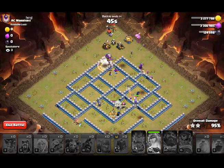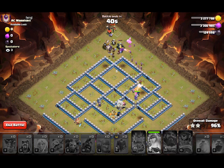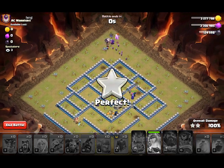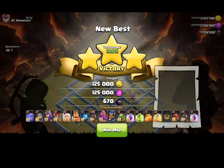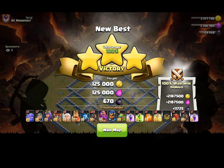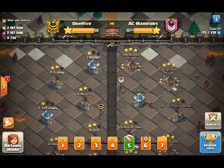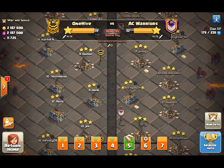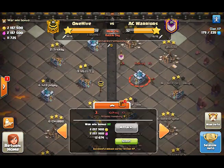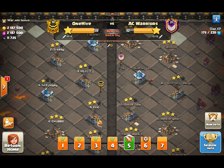That was queen charge hogs yet again. There is a place in the meta for queen charge hogs that does not contain miners as well. Yet another three-star against this AC Warriors clan — very nice job by my clan, and I'm able to contribute to that, which makes me happy. We have one attack to go — 38 stars to their 32, and their final score of 32. This is actually the exact same base as I just hit, so you'll see on Eric's channel if he gets it with my strategy or a different strategy.